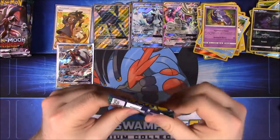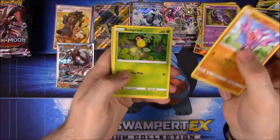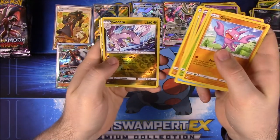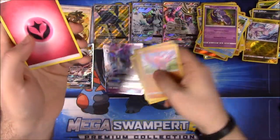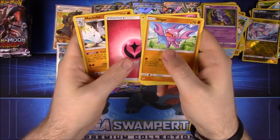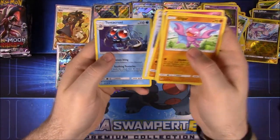Komala sounds like Komala the Wrestler. Next pack — hoping for something good. We have Gligar, Bellsprout, Cottonee, Alolan Sandshrew, Mudbray, a Goodra Reverse Holo, and a Toxapex GX — that is awesome, have to sleeve that one. Fairy Energy, Machoke, Max Potion, and Tentacool. Toxapex is really good — you can see the little Pokemon down here with all the flaps opened up over Marowak.